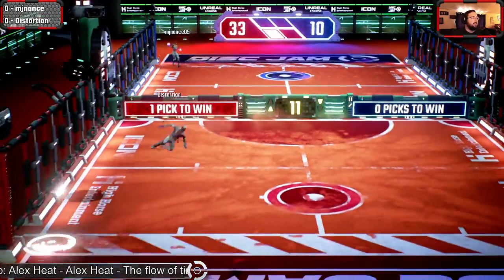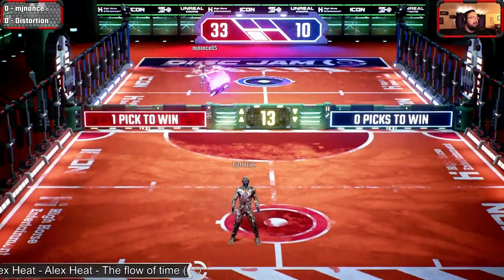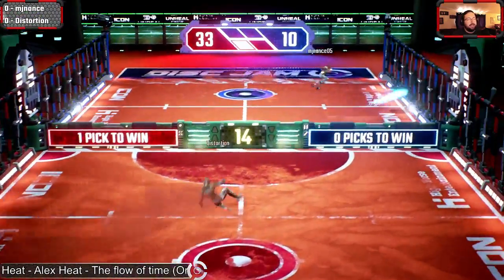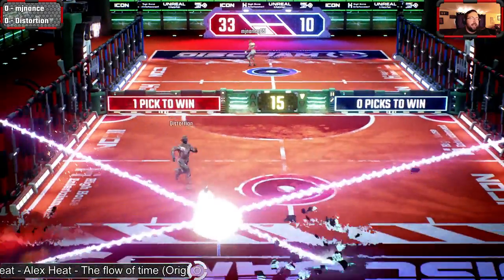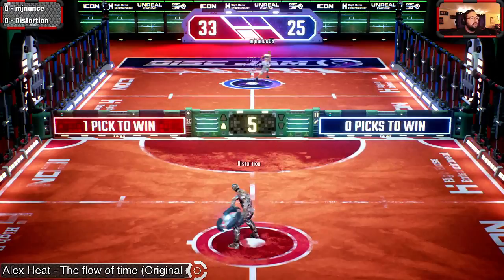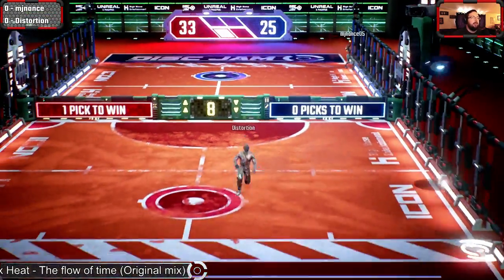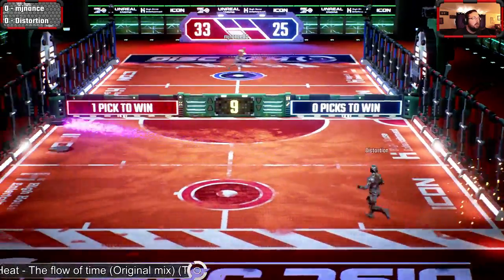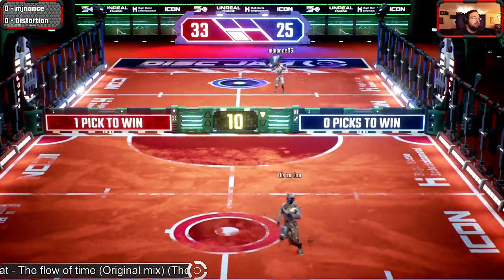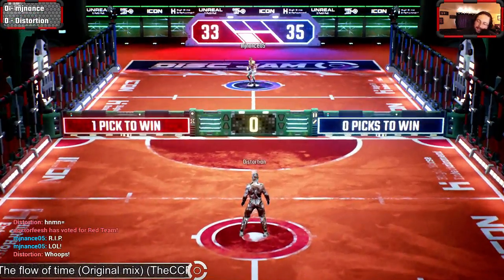Distortion going for that post shot, a little bit of hop action, does have to slide to the back after that backlog from Nance. Playing a little bit aggressive — I'd like to see him play more at the top of the key, that big circle at the net, to kind of deal with those backlogs that we see MJ Nance do a lot. Ricochet shot from Distortion, MJ Nance pops it up, goes for the skimming felt, gets the score, takes the lead 35 to 33.